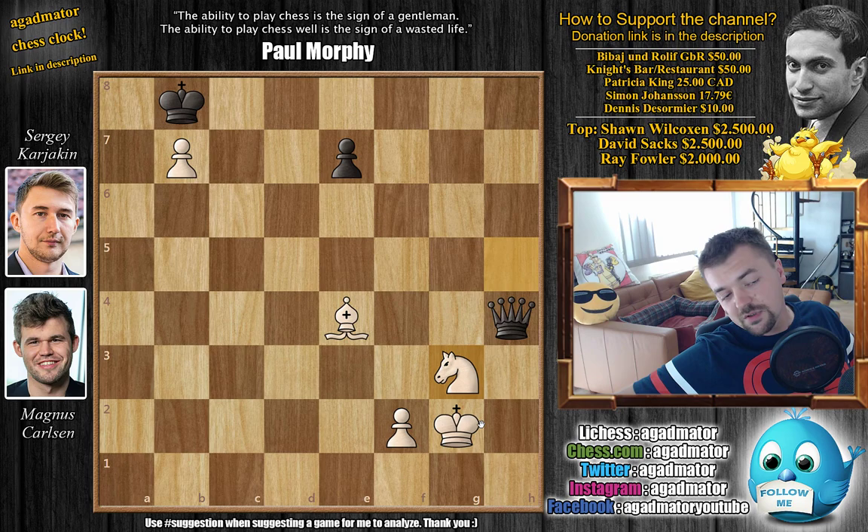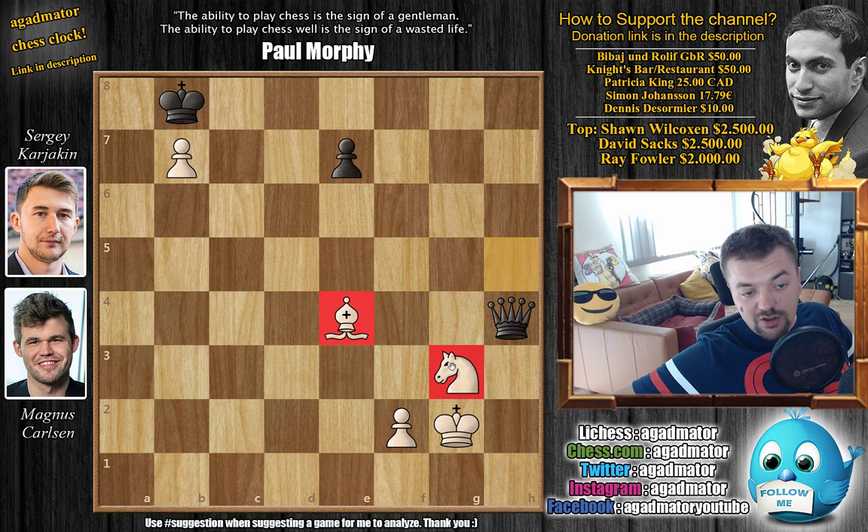Believe it or not, it was in this position — move 49 — that Carlsen and Karjakin agreed to a draw, as there is no way for either of them to make progress. It would be more likely for white to somehow win this than for black — black would have to blunder, and if black plays precisely, there's no way to make progress. You can't move the bishop; the knight is guarding it. The pawn guards the knight, the king guards the pawn, the bishop guards the B7 pawn. Even if you move the bishop back and forth, the knight and bishop are still controlling the E4 square. You can't give any checks, because the bishop controls the only diagonal from which the black queen could deliver check. So it's just a dead draw — it would seem Carlsen has created a fortress here. Even though he doesn't believe in fortresses, it seems he only doesn't believe in fortresses when someone is trying to create one against him.